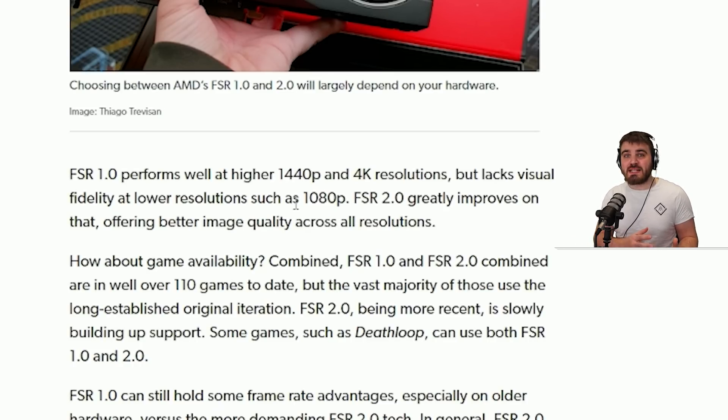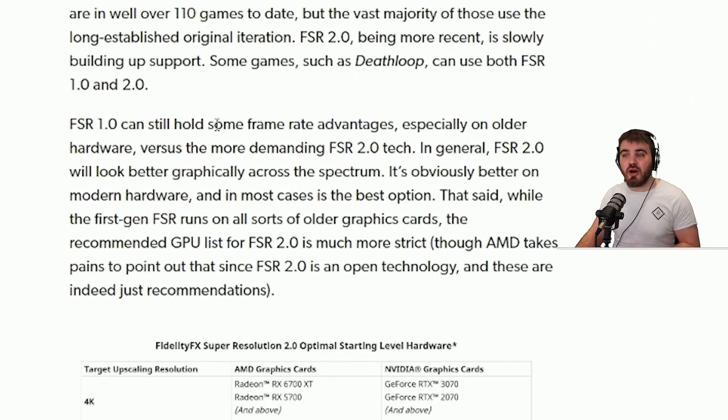This probably explains a lot of the comments I got on my previous video comparing all of the upscaling methods in Warzone 2, in which I said FSR 1.0 was the best of the bunch. A lot of those comments said the visual fidelity wasn't as good as I was describing, and potentially many of you are running 1080p monitors whereas I've got a 1440p monitor. The article points out very clearly that FSR 2.0 improves on that and offers better image quality across all resolutions, though FSR 1.0 can still hold some frame rate advantages, especially on older hardware, versus the more demanding FSR 2.0 tech.